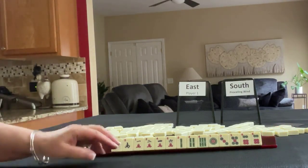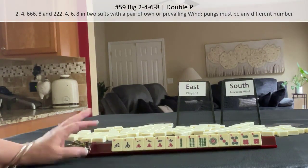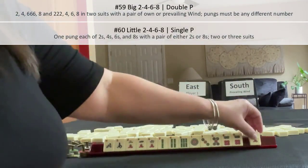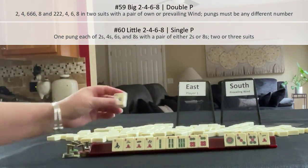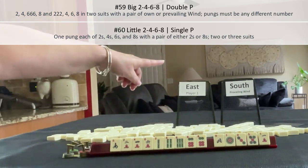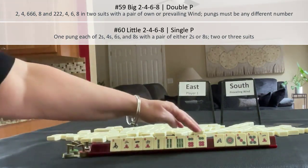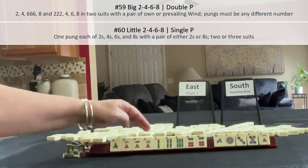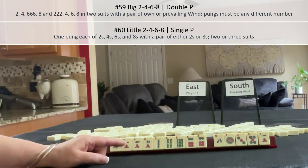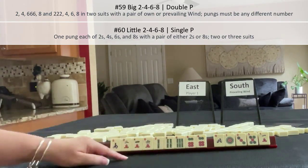If these were my tiles, I would play a mixed suit hand on page 23 — probably either big two-four-six-eight or little two-four-six-eight. So the one, three, five would go, and maybe even the North. We might be able to use the South because that's prevailing. Big two-four-six-eight would leverage that pair, maybe. And then little two-four-six-eight — we have too many sixes. So I'd focus on big two-four-six-eight. We need more dots in evens.